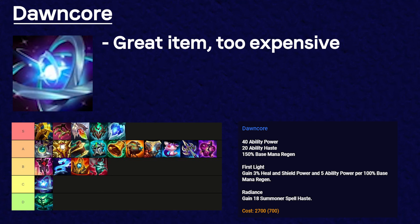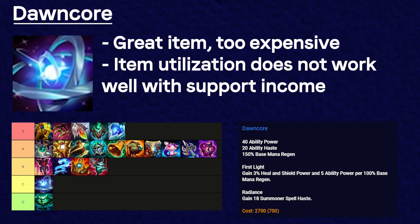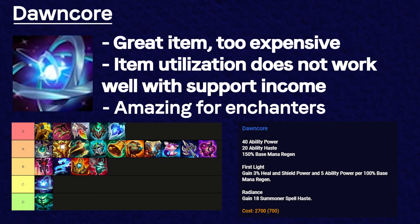The Encore would be a great item if it wasn't so expensive. Ideally, you want to build this item after you have a decent amount of mana regen to utilize First Light. The issue is that support income falls off really hard towards the mid to late game, so it's really hard to make 2700 gold around this stage. The Encore is an amazing item for enchanters — it gives everything they would want, and I think it would easily become an A tier item if it were cheaper.